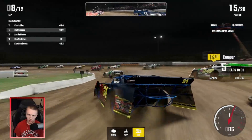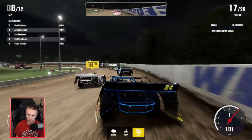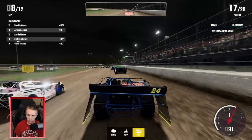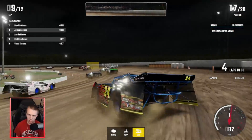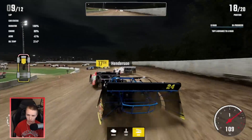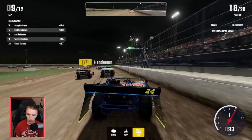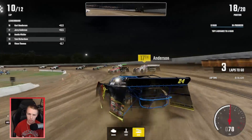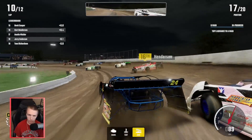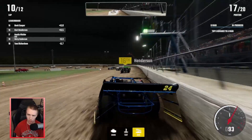A little bit of bumper cars there - trying to stay off them as much as we can. Not making any friends out here by any means. Stuck on the wall. Somehow had a decent boost there. The 66 there scared me - I'm getting all over the wall. Our aero is at 41%, that's so bad. Trying to cross these guys over but they're really not sliding up like I'm expecting. They're really keeping their line down at the bottom coming off the corner.